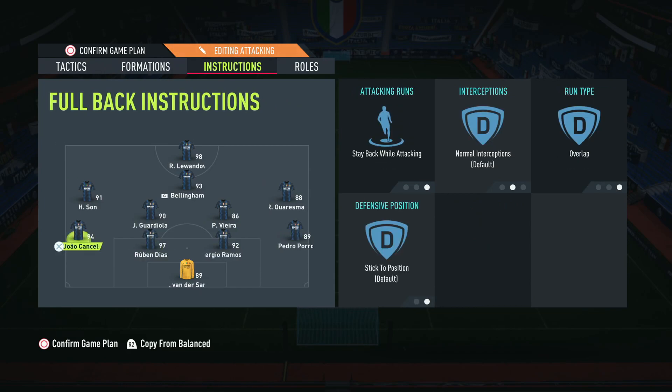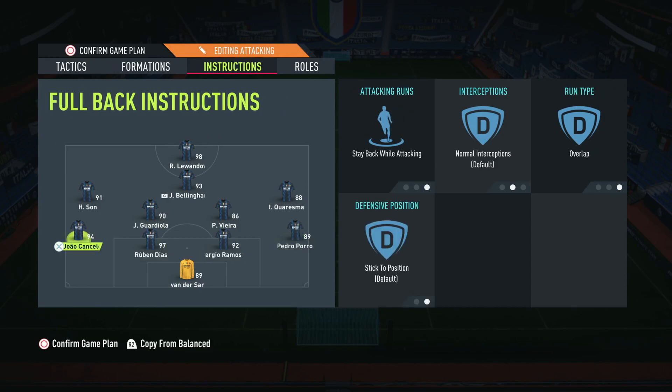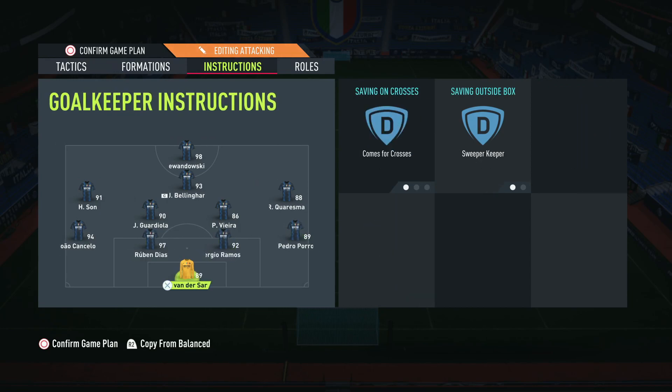For the fullbacks, in this formation they don't get involved offensively at all — you need that solid foundation, so keep them on stay back while attacking to prevent them going forward too much. We have good players like Cancello Team of the Year and birthday Sergio Ramos — a lot of people thought he was super expensive but it was an amazing decision. He's an absolute prime example of someone who makes a crazy amount of blocks. All your defenders want to be on stay back while attacking. Van der Sar in goal uses come for crosses and sweeper keeper, which is standard.